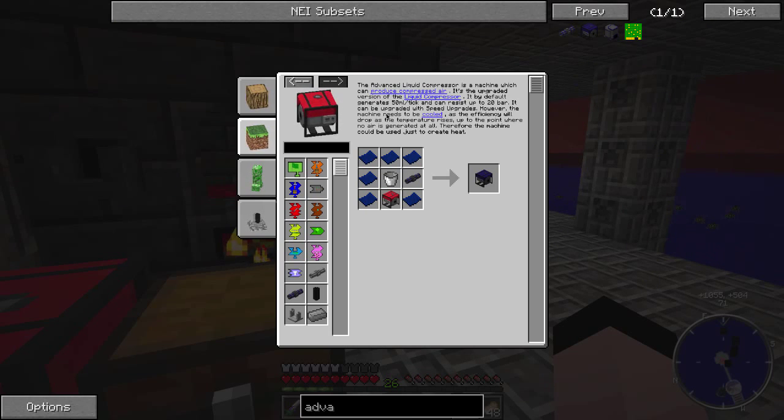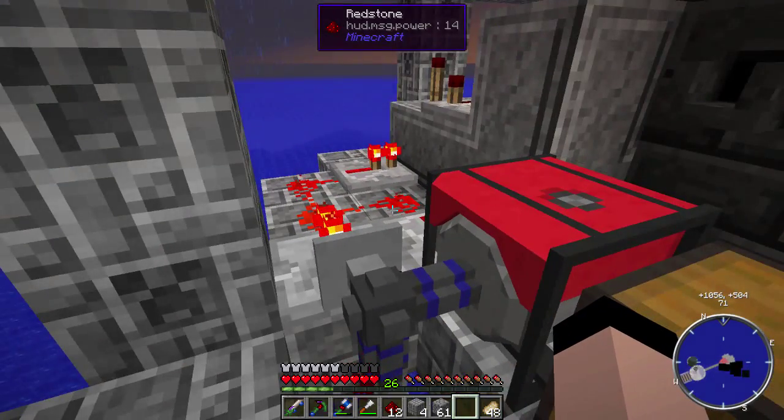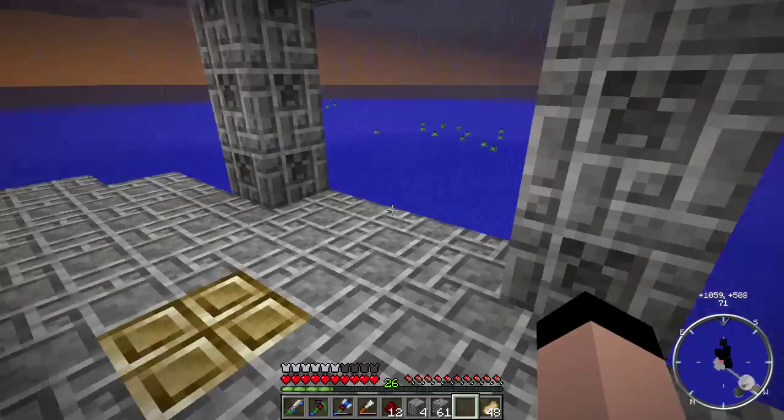It needs to be cooled though - that's something we haven't gotten into yet. Metacraft also has a heat system, and you actually have to put ice and other things in. It actually keeps track of things that are hot and cold, which is kind of cool. Something we'll have to worry about maybe later on. I don't know what's really going to take 20 bars of pressure - right now five bars is plenty, so I don't know what 20 bars is going to require. We might have to make that as a separate network addition.